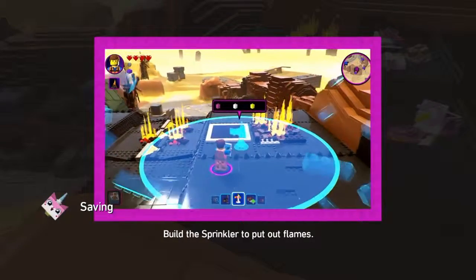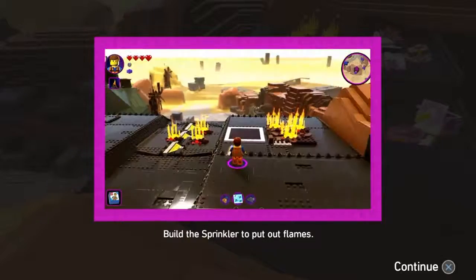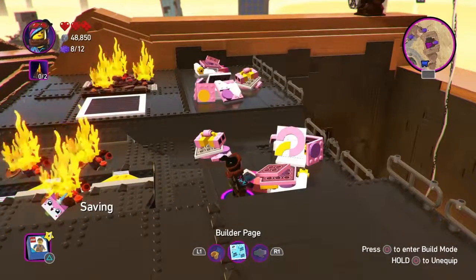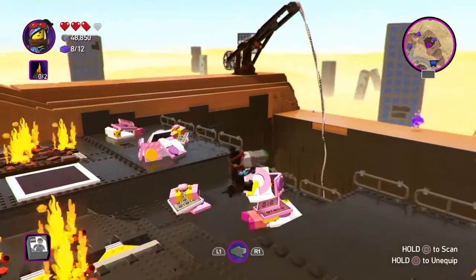This is Unikitty's sprinkler. You can build this to put out nearby fires. Yeah, I wasn't here right now. Let's go ahead... Can I scan these? Nope, these are for building.